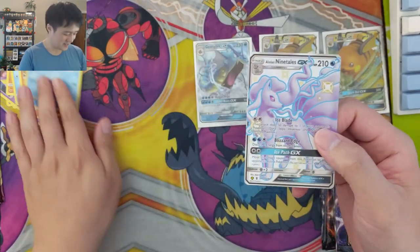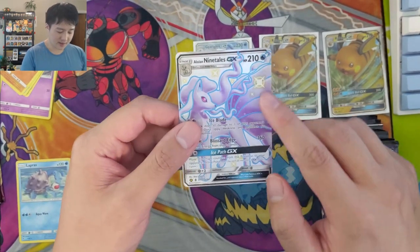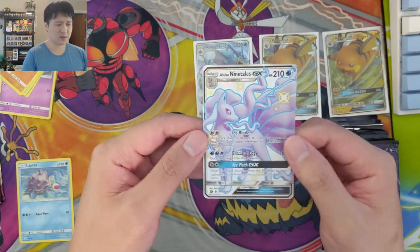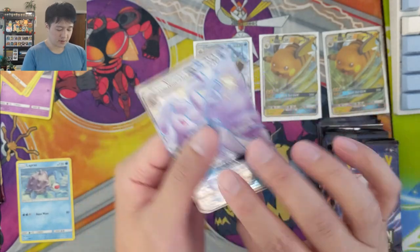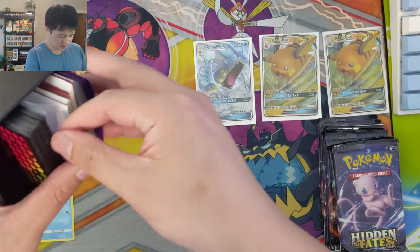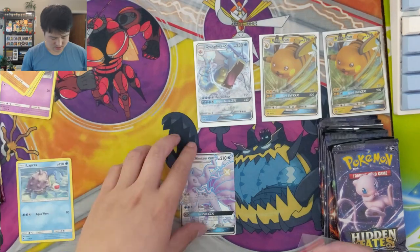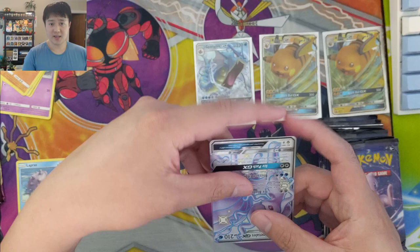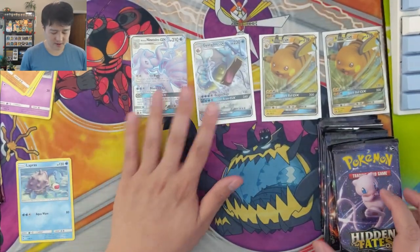We got an Alolan Ninetales! Wasn't even paying that close attention and we got a huge hit. I feel like it's not very well centered - side to side is kind of hard to tell, top to bottom maybe a little bit of push downward. Definitely a little off but a huge hit. We've sent this to PSA before. Let me grab a perfect fit - I feel like it's a little off-centered. I'm not a PSA expert so I have no idea what would qualify to bring it down to a nine as far as centering, but this is definitely not perfect.